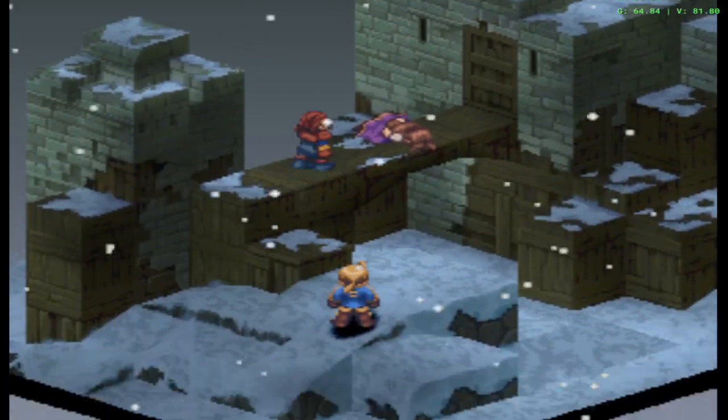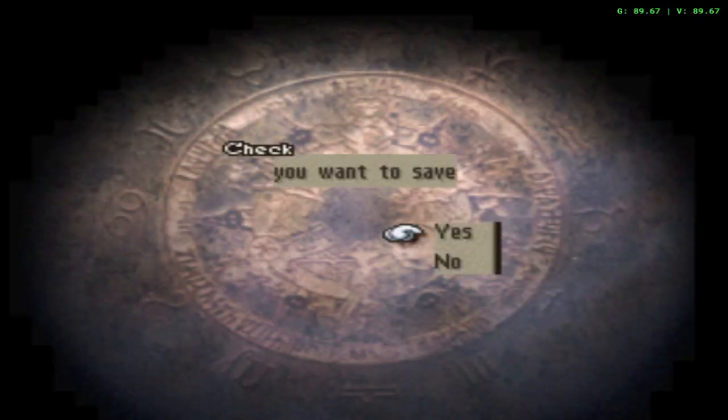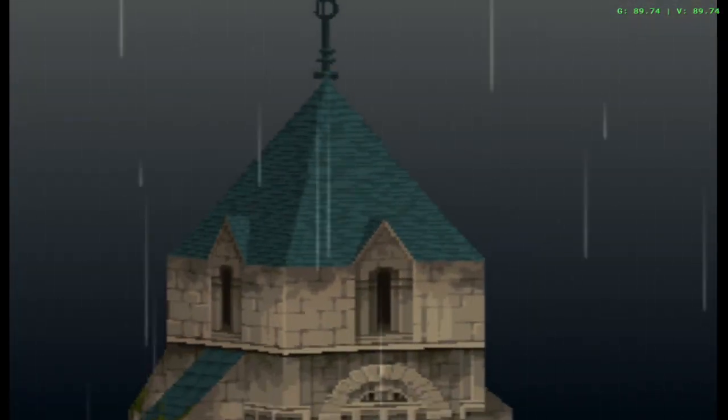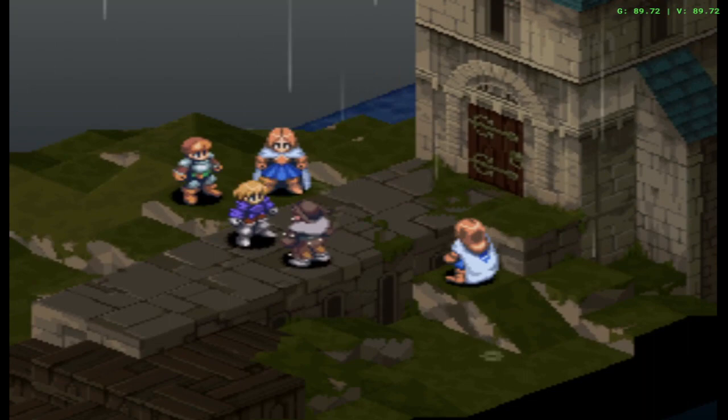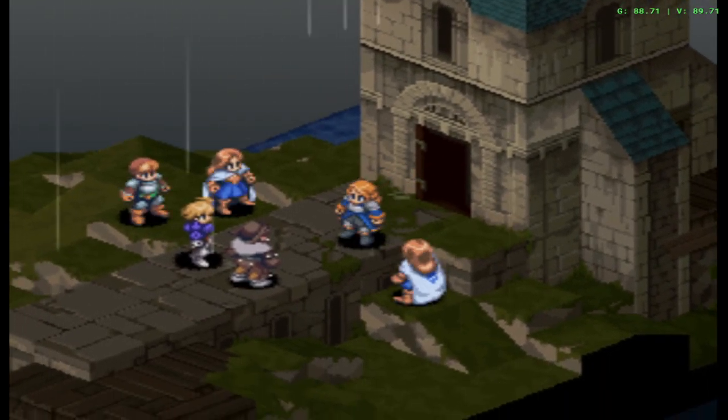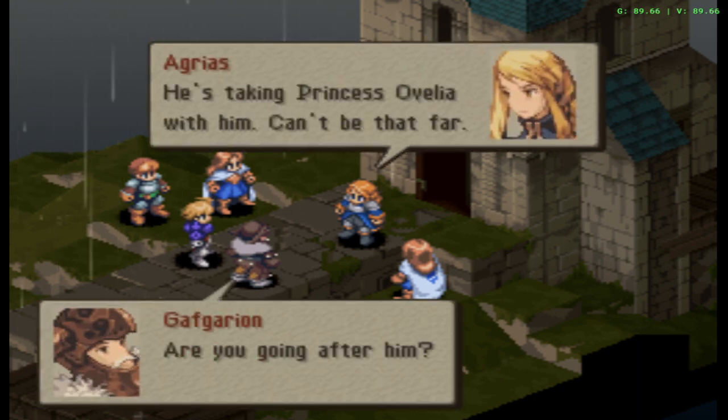Alright, so that's it for chapter one. Do I recruit Alicia and Labian? I think there might be a rendezvous mission where I need Alicia and Labian, or Rad. I'll keep them just in case — I mean, we can always bench them, not dismiss them.